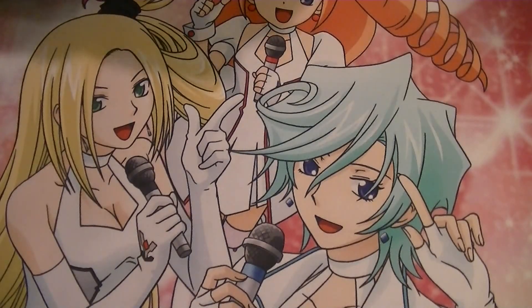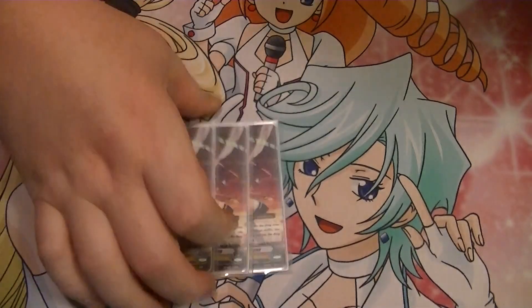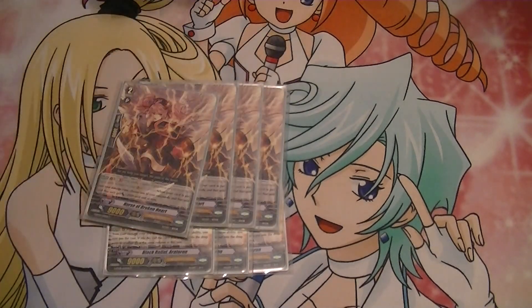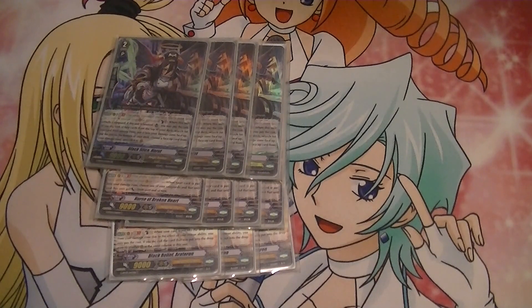Grade 2s. Three of the new ones — Black Relief, R.I. Turan. CB1: when your card is put into your drop zone from the damage zone, you pay the cost; if you do, call the card that was put into the drop zone into the same column as this. She basically just makes another column. Then your usual suspects: four Broken Hearts, because she gets broken big, and four Harus for the extra swings.